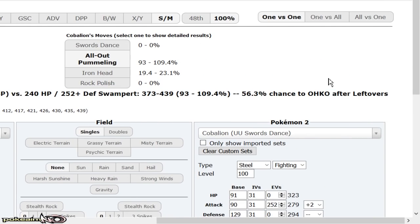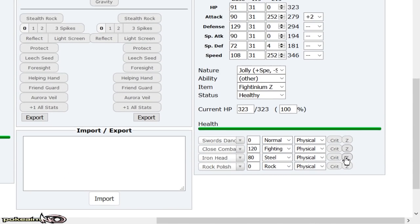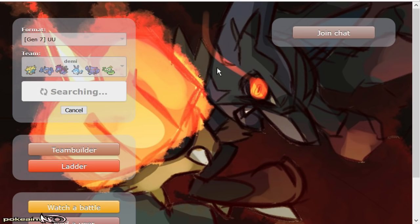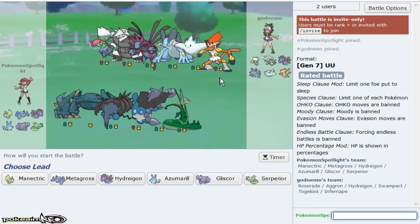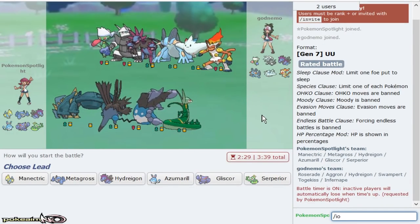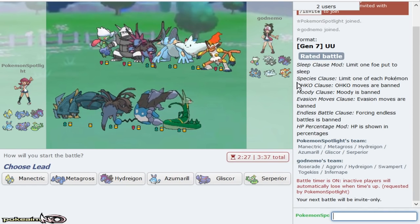You guys saw the roll by the way — that's All-Out Pummeling. This is non-Z, so the most Close Combat could do was 69, which I even got recovery on from Leftovers and I still had enough HP to check Aerodactyl. That sucks though. Oh well. Such is life. Reminds me of the Magneton game.